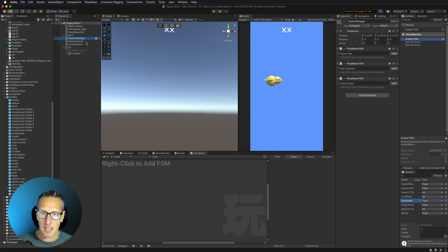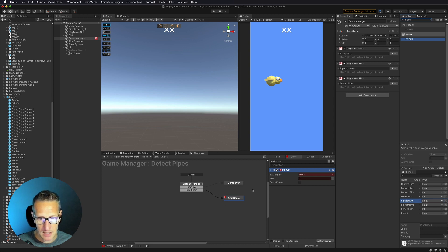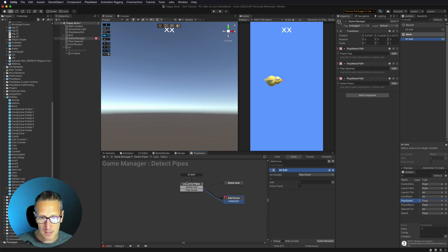In our game manager, I need to create a score variable. I'll create a new variable on 'Detect Pipes' - this will be an int value (a whole number) and we'll call it 'pipe score', currently set to zero. Every time we detect the pipe score area and our player goes through it, we add to our score using 'Int Add'. We add to the variable 'pipe score' by one, not every frame. Then we do a finished transition and go back to listening for our pipes.